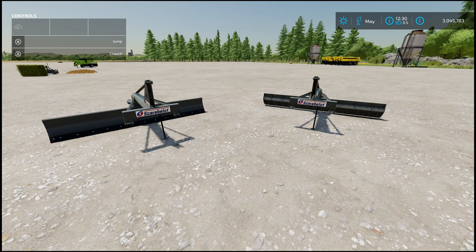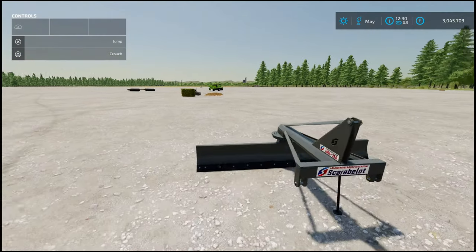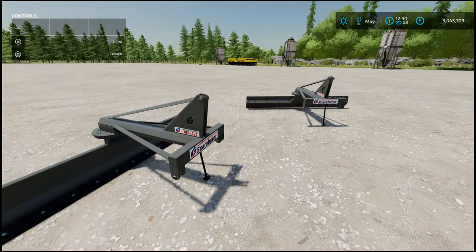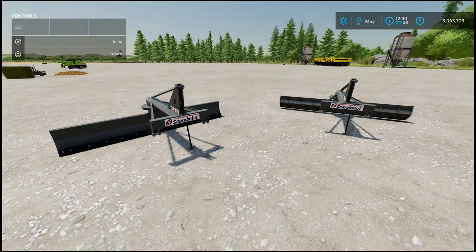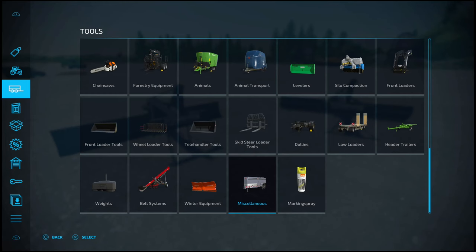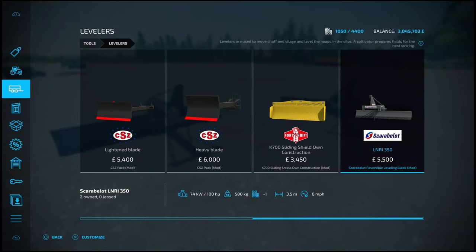Next, the Scarablet Reversible Leveling Blade — again by Scarablet and ML Studio. 2.74 megabytes to download. What we've got here is essentially a leveler, but it can also be used to create a field. Slot count is 2, goes down to 1. You can find this under Tools and Levelers — go towards the end. Base price 5.5 grand, weighs 580 kilograms.